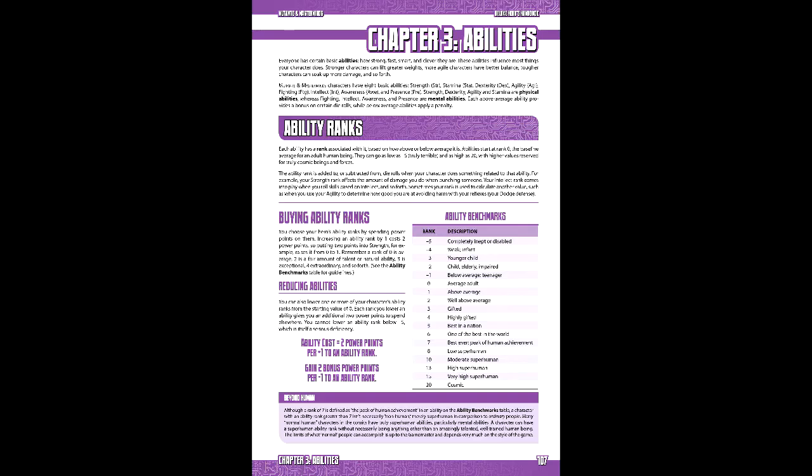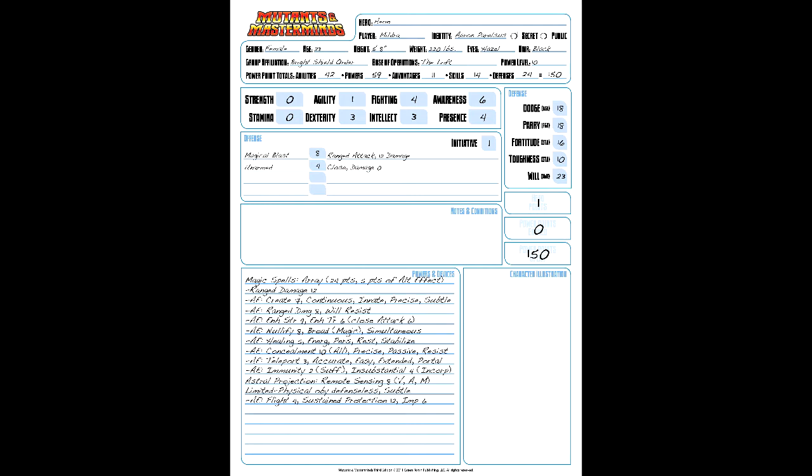Next, abilities. Unlike its predecessor, 3rd edition uses 8 ability scores and does them as straight bonuses instead of using the whole score conversion thing. Each of them costs 2 points per rank of ability. Aeon's spread is: Strength 0, Agility 1, Fighting 4, Awareness 6, Stamina 0, Dexterity 3, Intellect 3, and Presence 4. Additionally, points are also spent on defenses on a 1-to-1 basis — 7 points on dodge, 4 on parry, 6 on fortitude, and 7 on will.